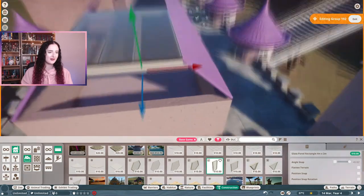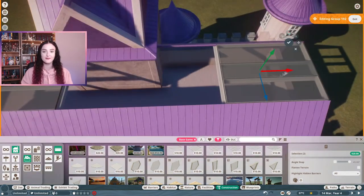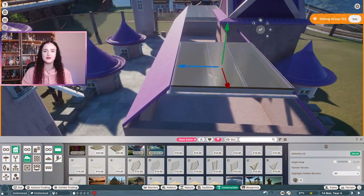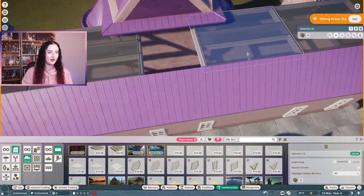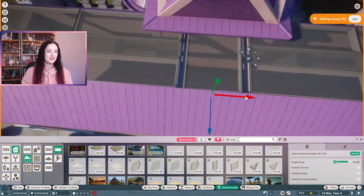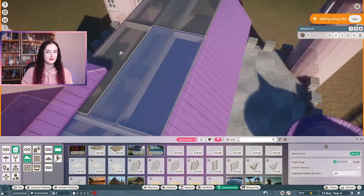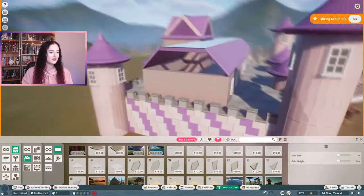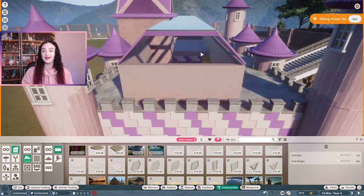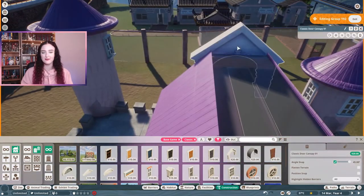The roof was the trickiest thing ever — I hated it. But these glass panels worked great because they could be recolored and were skinny enough to fit in the gap. This habitat is not quite built on a grid and is slightly smaller than a regular building, so using the glass panels also allowed me to add in some natural light so the babirusa can go in there and still have daylight.